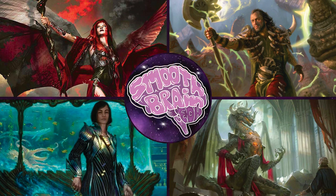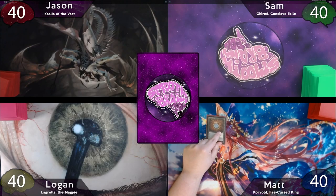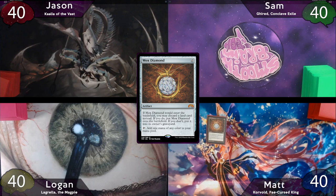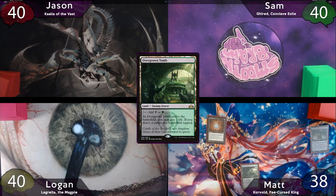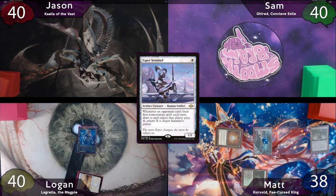Looks like Matt wins the die roll, and he'll start off by free casting his Mox Diamond, pitching his Phyrexian Tower when it enters. He'll then shock in his Overgrown Tomb, and then suspend his Profane Tutor. The turn is then passed to Logan, who will play his Planes, and then his Esper Sentinel, and then he'll pass to Jason.